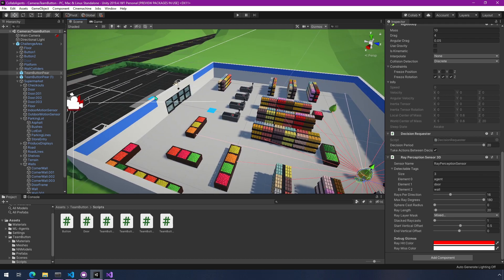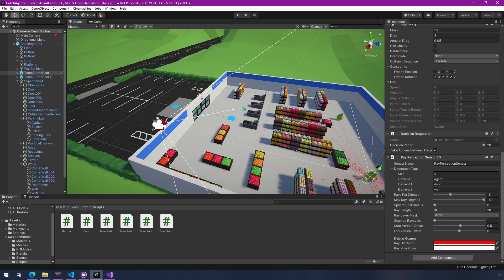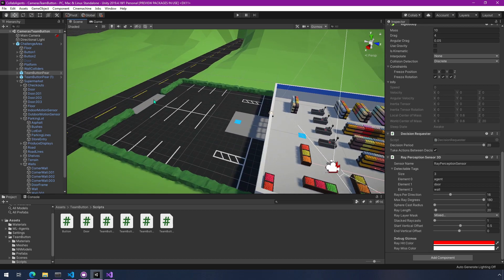They're also told whether each button is pressed, so they're able to coordinate. For rewards, those are pretty straightforward. They get rewarded a little bit each step that they're on the outside of the wall near the door. They get rewarded for standing on a button, but only if their friend is still inside the store — if they're both out in the parking lot, no reward for them. And then finally they get a big reward at the end for both exiting the parking lot.